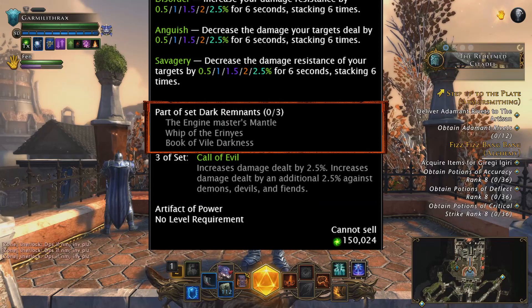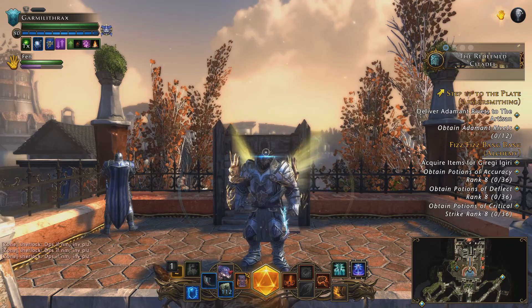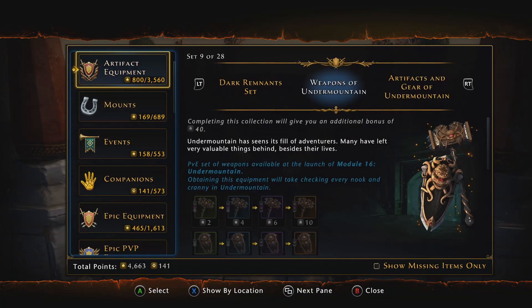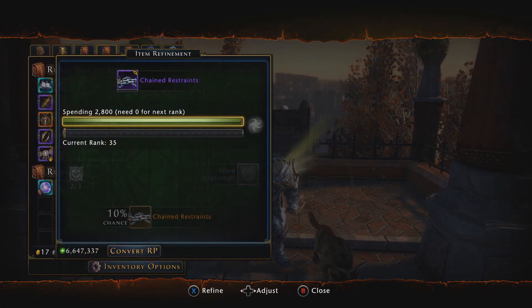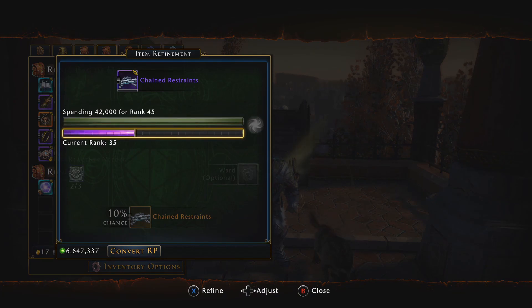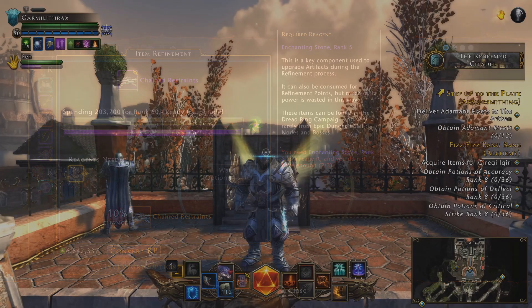You can find a description of the set bonus at the bottom of each item in the set, along with a list of the required items so you know what to look for. You can also find which items you need for a set by checking the artifact equipment tab on the collections page. Waist and neck equipment can also be refined and upgraded, much like artifacts, to get stronger and increase ratings and ability scores.